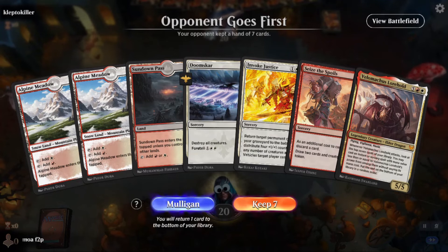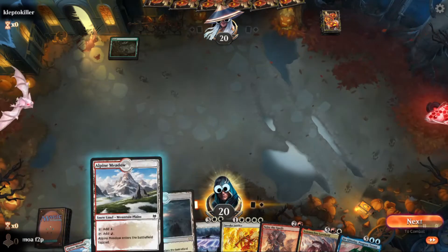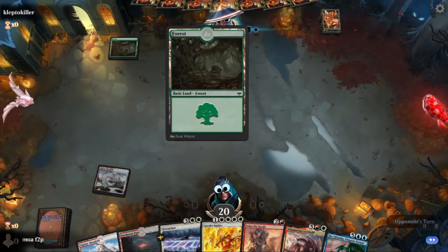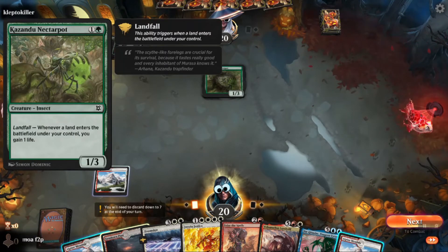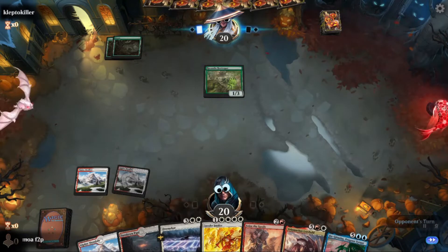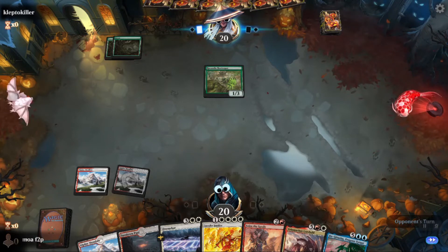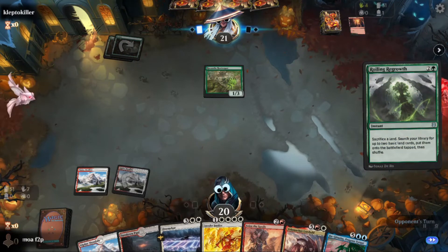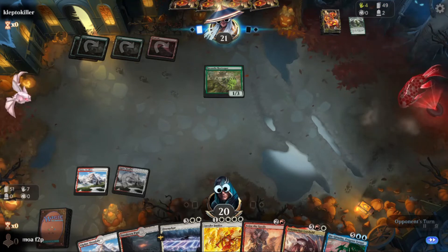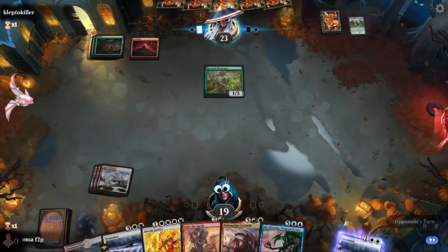Game five on the draw — great hand, though we'd love an untapped land. Opponent on Forest, Forest — okay, it's a landfall deck. Four lands in hand, none untapped, but that's fine since they won't punish us with an aggressive green draw. I make the Freudian slip of saying 'landfill' — because that's where they belong. Foretell Doom Scar, play another tap land. We're not under much immediate threat, though these decks can explode.